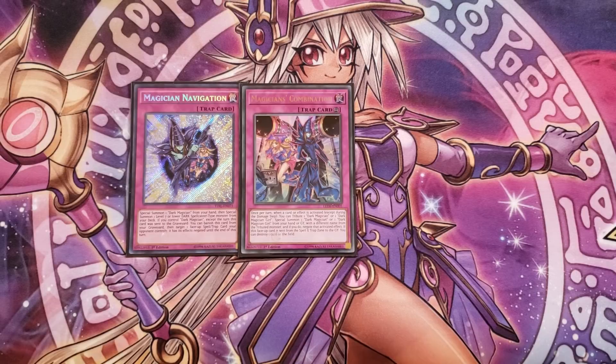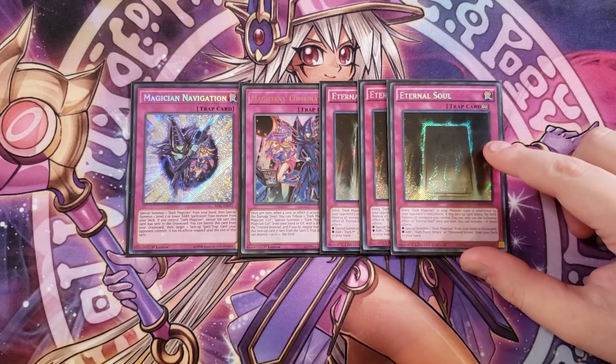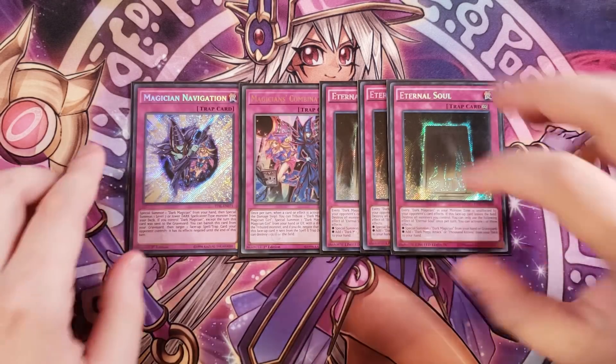We play a single copy of Magician's Combination, a neat card I search when I need it. Basically, when your opponent activates a card, you can tribute Dark Magician to summon Dark Magician Girl or vice versa, and then negate the opponent's card — so you're swapping one for the other while negating. We play three copies of Eternal Soul, definitely a three-of: every Dark Magician in your monster zone is unaffected by opponent's card effects, and once per turn you can special summon a Dark Magician from hand or graveyard or add Dark Magic Attack from your deck. The downside is if this card leaves the field, you destroy all monsters you control.